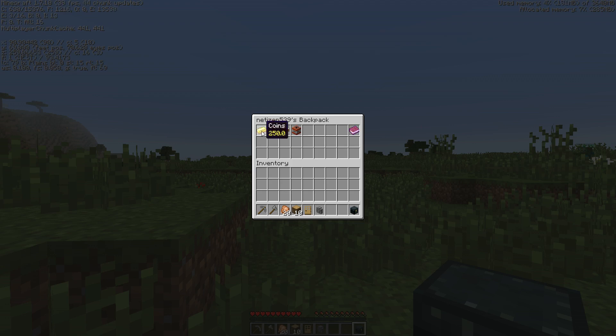We've got coins here, so you can actually see your balance without having to type any commands. We can demolish the nearest structure, we can claim the plot, and we can get to the crafting recipes too.